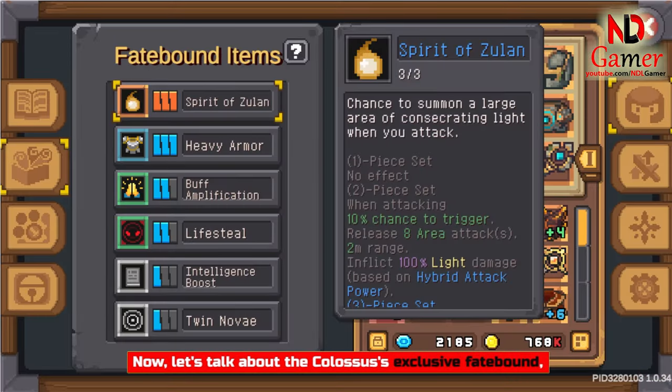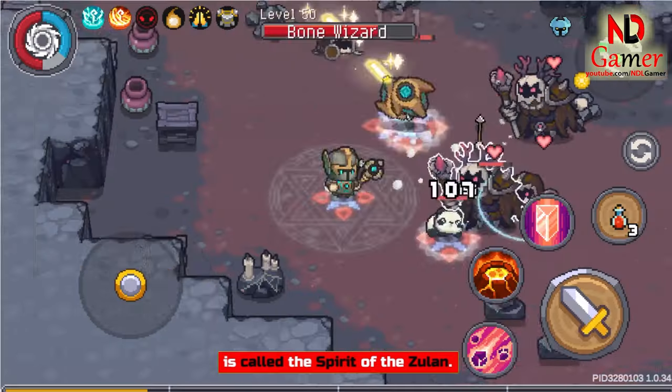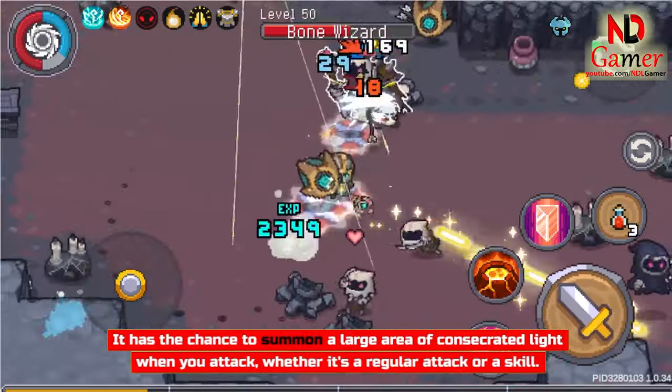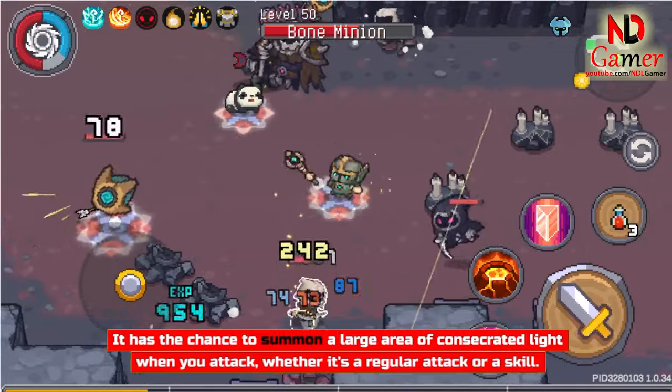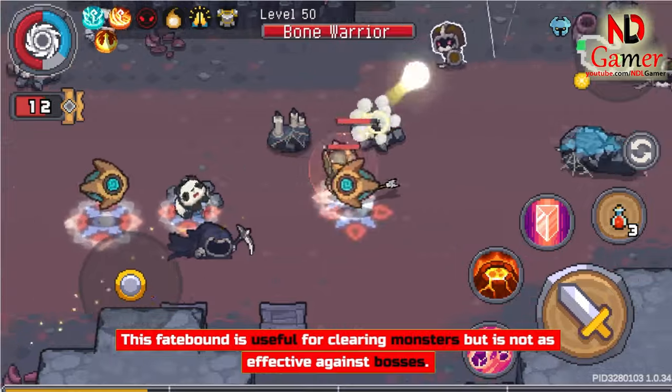Now let's talk about the Colossus' exclusive Fatebound, called the Spirit of the Zulin. It has the chance to summon a large area of consecrated light when you attack, whether it's a regular attack or a skill. This Fatebound is useful for clearing monsters but is not as effective against bosses.